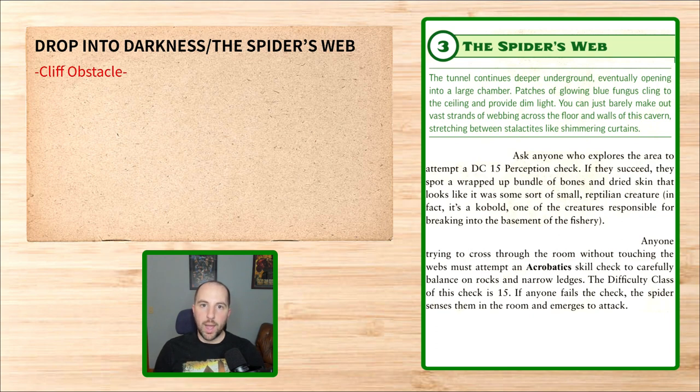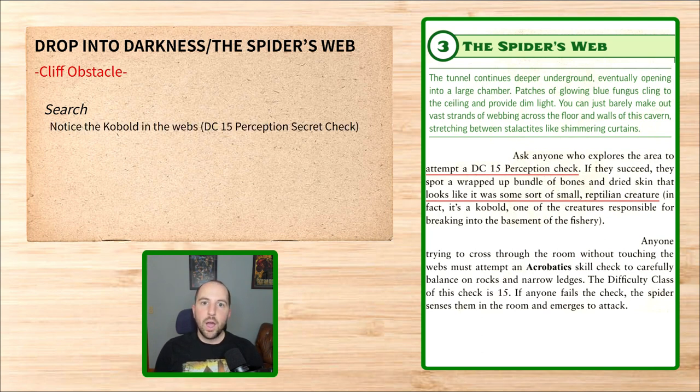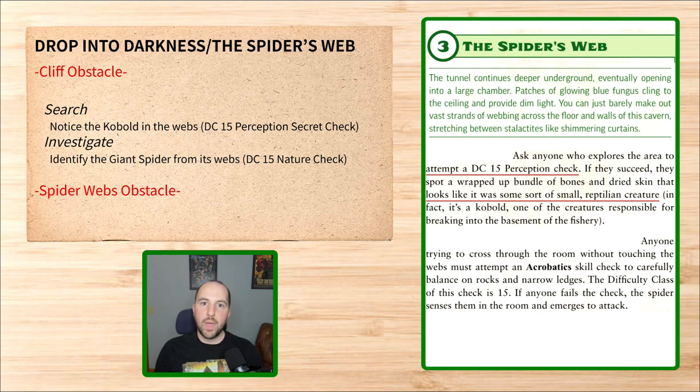This room notes a kobold wrapped in the spider webs. The module recommends a DC 15 perception check, so it will automatically grant a secret check to notice the kobold to anyone using the search activity. Then there are the webs themselves — upon first entering, a player might be curious about the source of the webs, so I'm going to add a potential piece of information revealing the giant spider itself for characters investigating, giving them a DC 15 nature check to recall knowledge. Adding free recall knowledge checks to identify a creature while players are taking the investigate exploration activity is a great way to provide mechanical benefit to that activity, and also encourages more interesting tactics when the players do get into encounter mode since they'll already have a basis on which to plan. Navigating the webs is another obstacle which the players will have to overcome after receiving any information from their search or investigate activities.